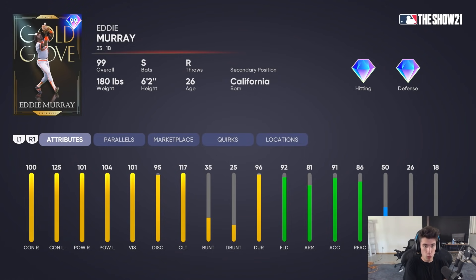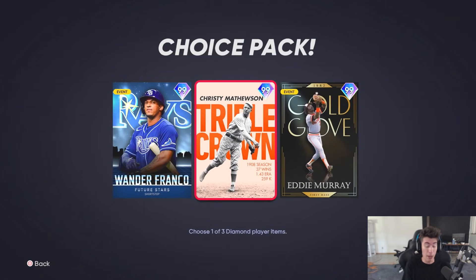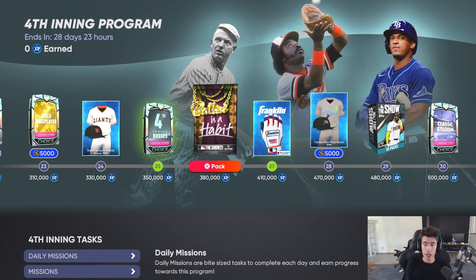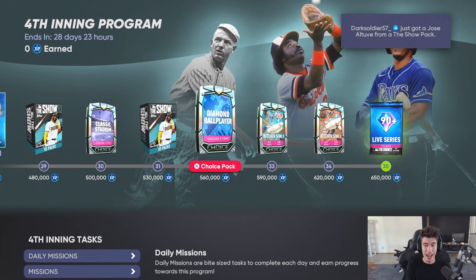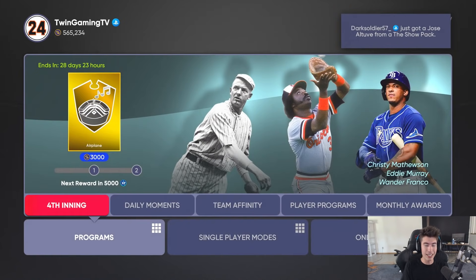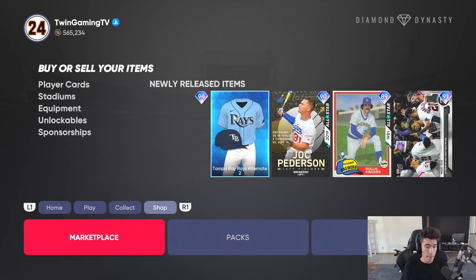We got another switch hitter with Wander. I feel like this is a really good program looking at these cards — I'm super happy. Depending on how Christy Mathewson actually does, I might end up using all three of these guys on my team for a while. They all seem kind of nasty. And at the end we have the kitchen sink pack and the guaranteed 90 overall or higher live series diamond.